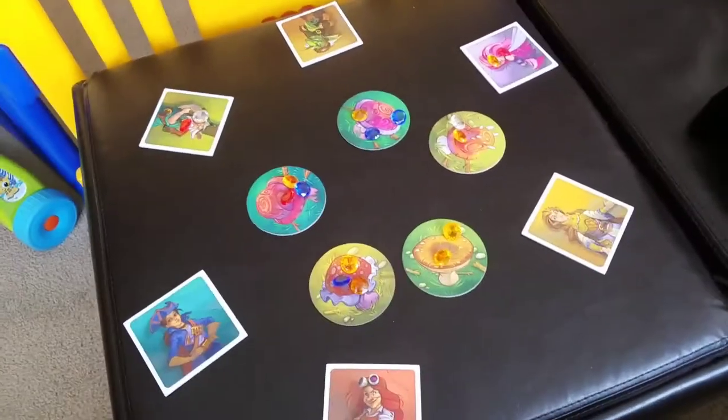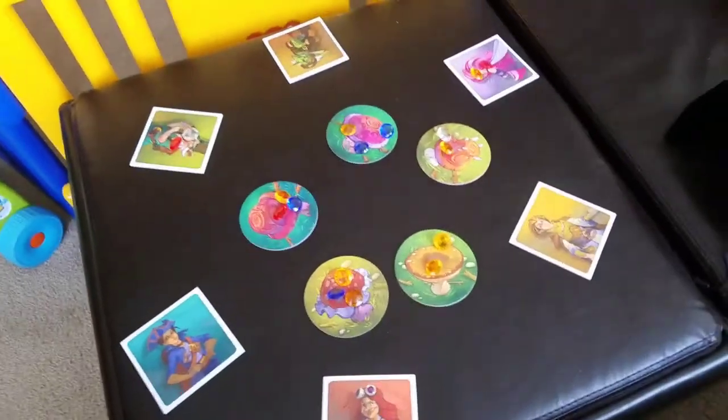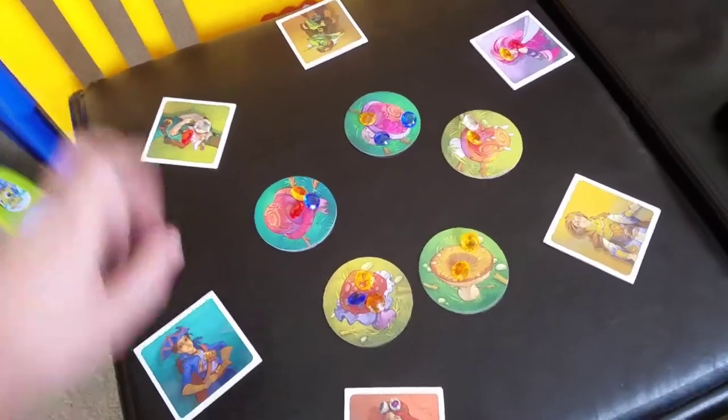Now that there are gems on people's cards, you can point at someone's card and steal from them. Once again, if more than one person is pointing, you get nothing.